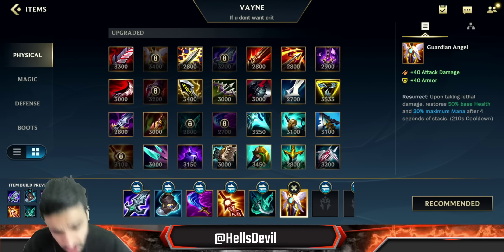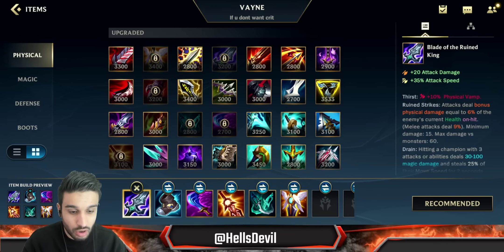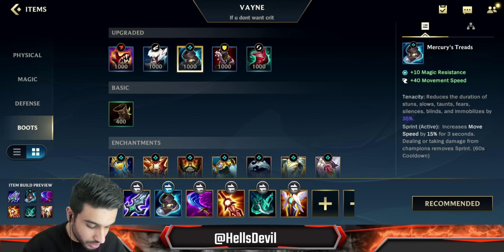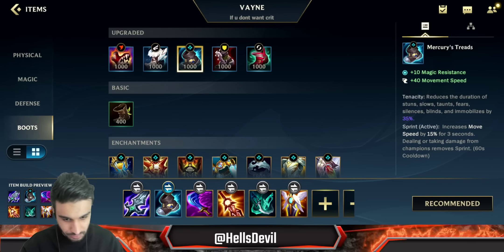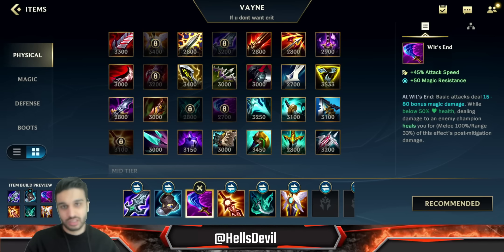The first build I want to talk about is the damaging build. This is the type of build you'll normally go on. You start off with Blade of the Ruined King — perfect item in the current meta because it chunks down enemies. For boots, you'll generally go Mercury's Treads because you need the anti-CC as a Vayne.